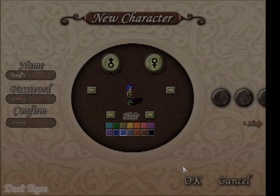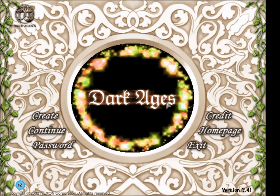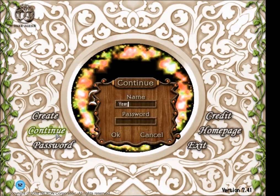Next we'll be taken back to the main screen. If we just click continue, we can type in our name and password and log into the game.